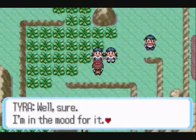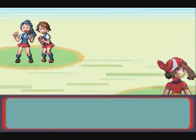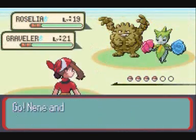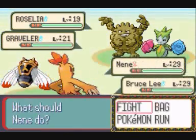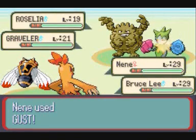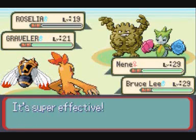Now we move over to these twins, who have a Roselia and a Graveler. Graveler is the evolved form of Geodude and shares its Rock-Ground typing, so the weaknesses are the same.